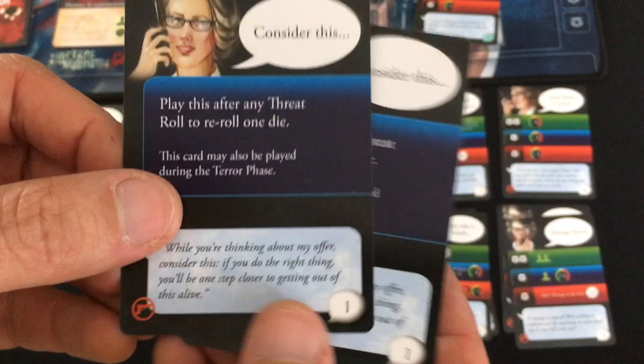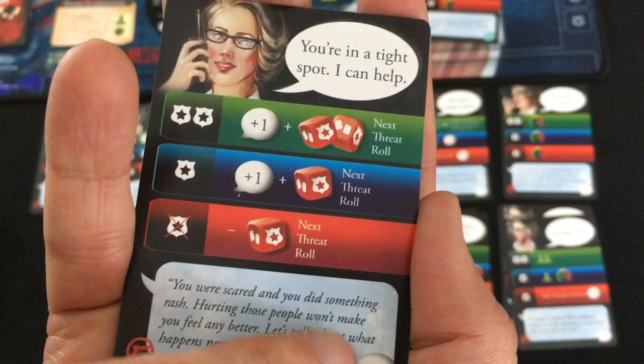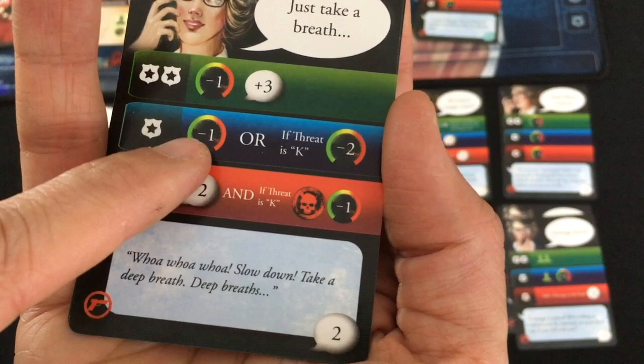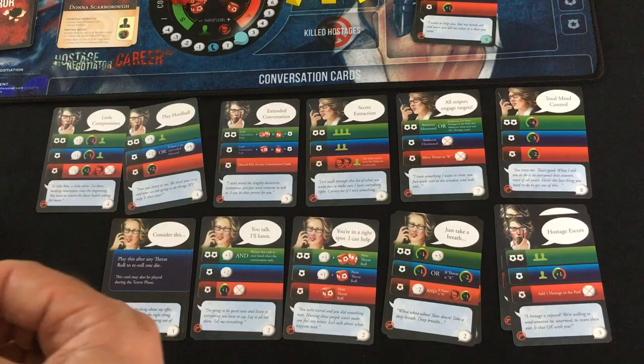The cards I can afford right now: Consider This at cost one lets me re-roll a threat die. You Talk, I'll Listen gets me extra conversation points — and if I get lucky and get two successes, it comes back to my hand, so it can be worth tons of points. You're In a Tight Spot boosts my next roll if I'm successful. Just Take a Breath lowers the threat level. I'm going to go with You're In a Tight Spot — it'll get me conversation points to buy more stuff next turn and hopefully boost a roll. But that's my entire hand for next turn, so I'm probably just going to hang out.